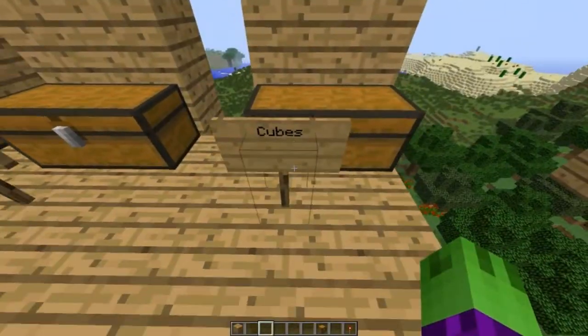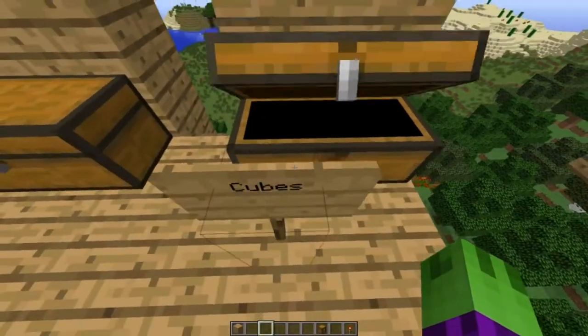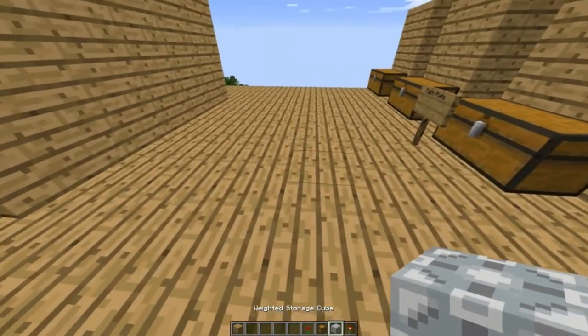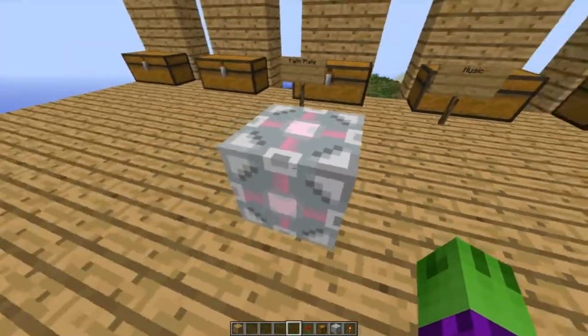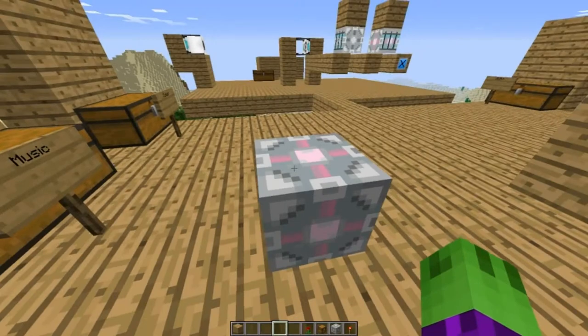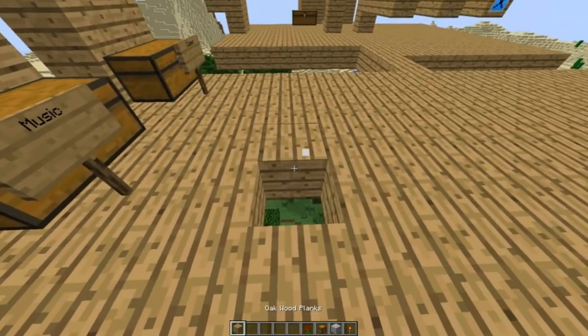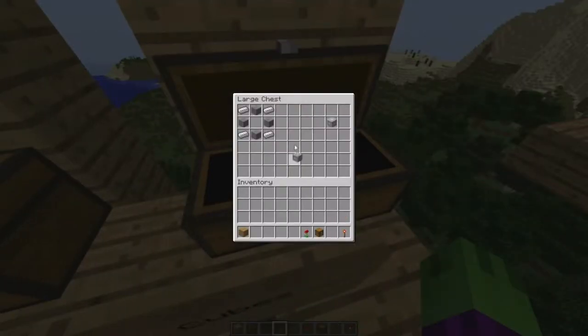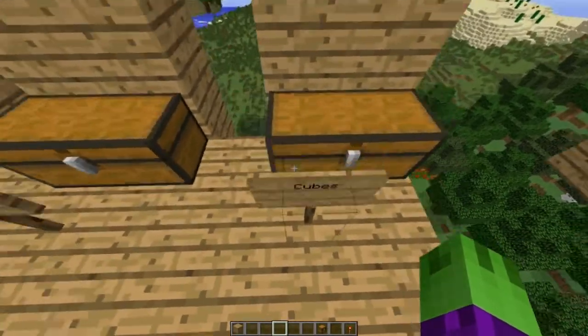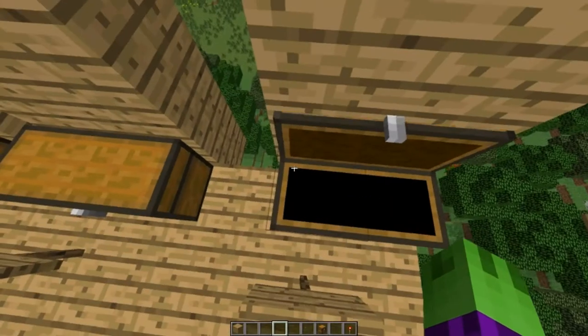Moving on to the cubes — companion cubes from Portal. You craft a weighted storage cube using stone and iron ingots. You can turn it into a weighted companion cube by placing it down and giving it a poppy. The weighted storage cube is kind of useless — it just moves around when pushed — but the weighted companion cube regenerates your health every five seconds when in your inventory.